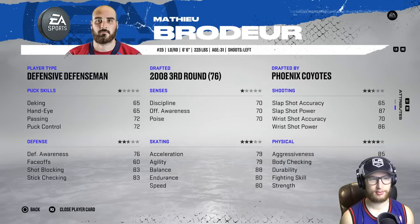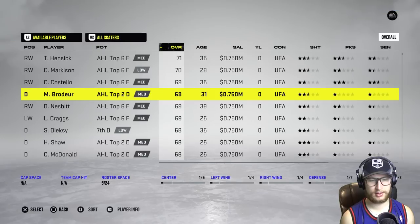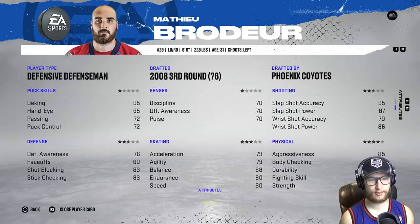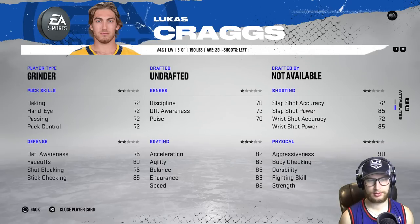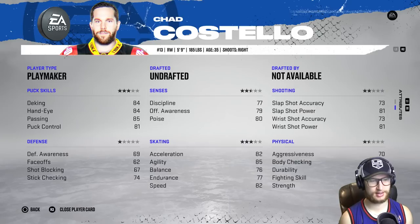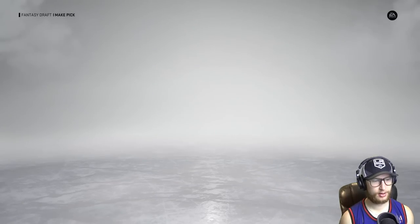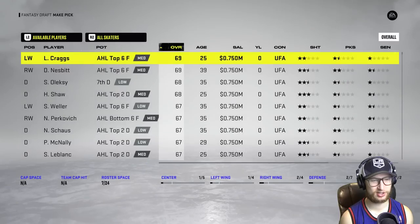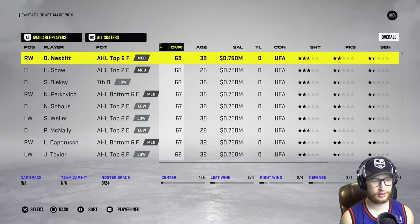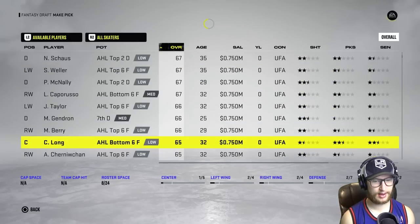A lot of these guys weren't drafted. Phoenix Coyotes — Matthew Brodeur. We could grab another defenseman. He looks like he would be a stud back there. He's a tall man and he is also very physical — four star physicality. Lucas Craig's is a grinder with 70 discipline — I was actually considering it until I saw that. A right wing playmaker — Costello, sure, why not? I'm going to just pick pretty much randomly at this point because I don't really know any of these players. I don't really pay attention to the ECHL, but from the comments I know there's some people on the channel that love the ECHL, so I'll hopefully pick some players that you guys like.